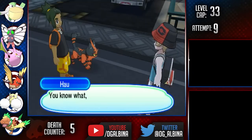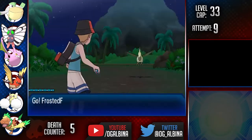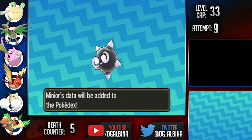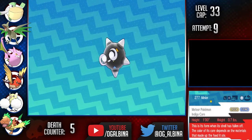Before we face what's arguably our hardest trial yet, we can grab two more encounters in Skarmory — who will be incredibly important for us as a rock-neutral mon — and Minior, who has the ability to just win games with Shell Smash. It also has an amazing shiny; gotta be my favorite of the entire run.